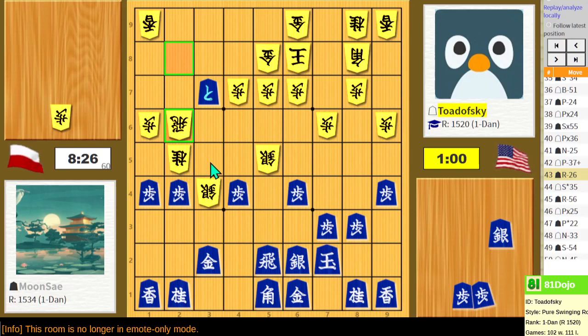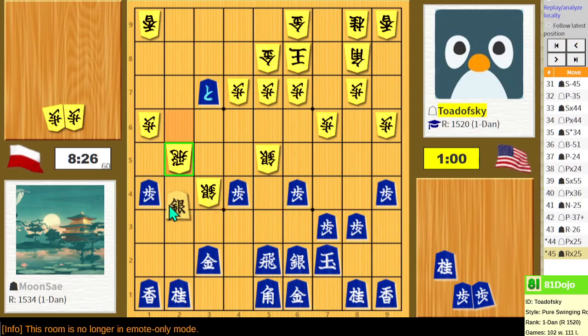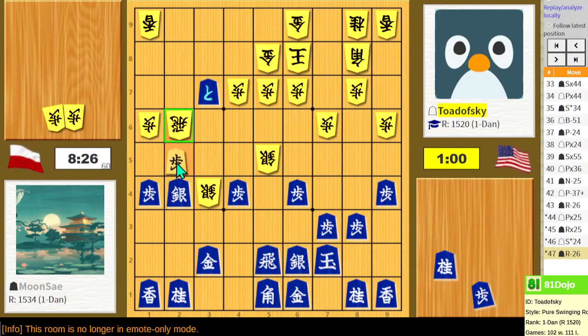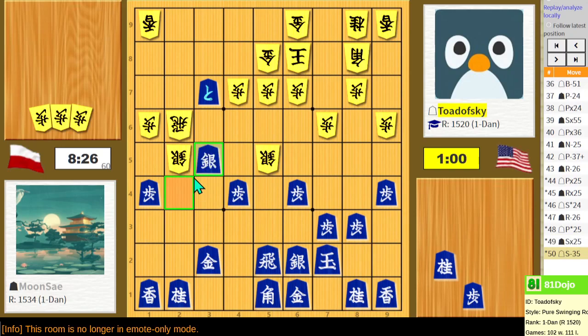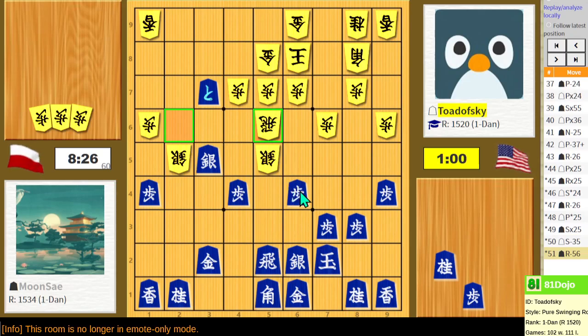I was briefly considering things like this — with this check — and maybe this here, because if I take with the silver, the silver's loose. So yeah, luring the rook out to 5-5 would just drop my silver, which maybe the silver shouldn't have been there in the first place. Even though this was tempting, it did gain a tempo. There's gotta have been something here. I briefly toyed with this idea — actually this looks pretty decent, not terrible. Maybe it's okay.